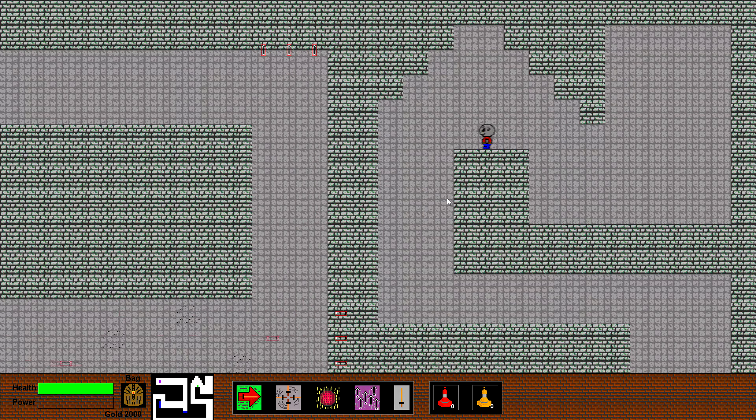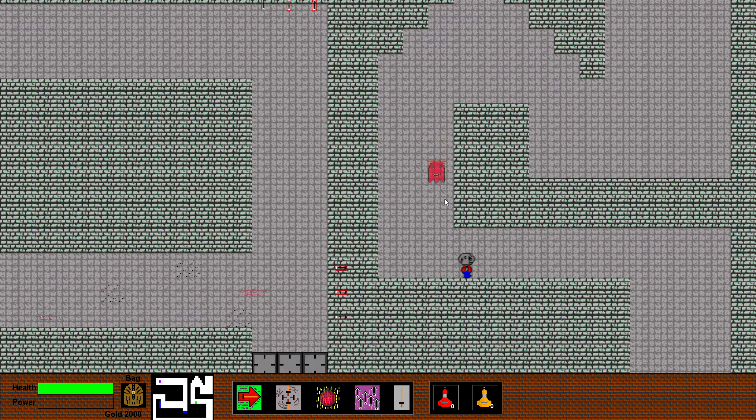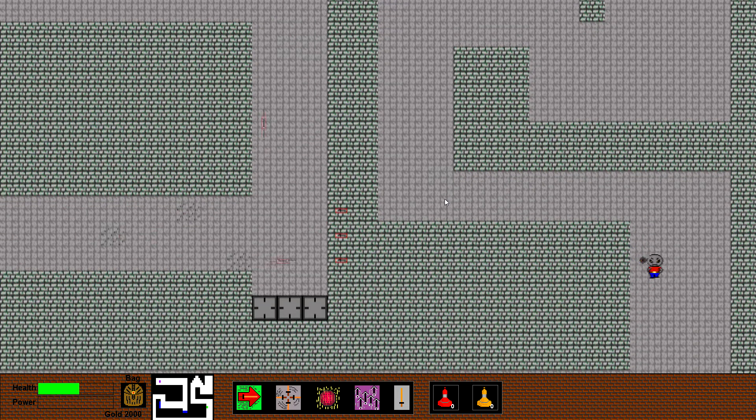I've also been working on the sprites for the kamikaze — or suicide bomber NPC rather. They are now blinking when charging the player, as you can see. If you get hit you're supposed to die — especially in a level like this with a lot of hidden traps. But right now you just take some damage.